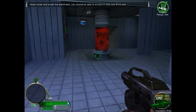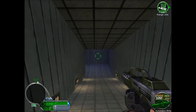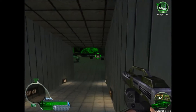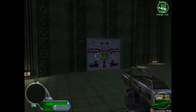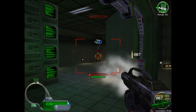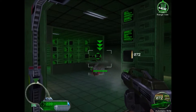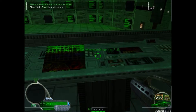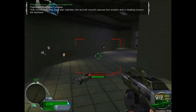Head inside and locate the mainframe. You should be able to access it with your EVA unit. You're getting closer to the mainframe — it should be downstairs on your left. Flight data download complete. That should do it.